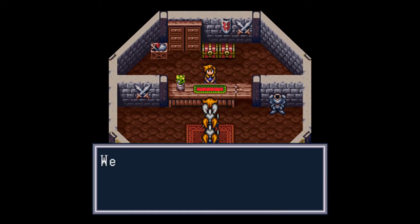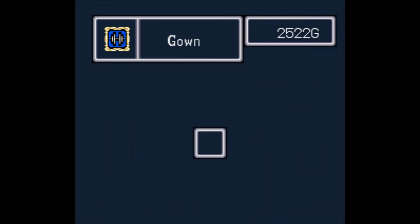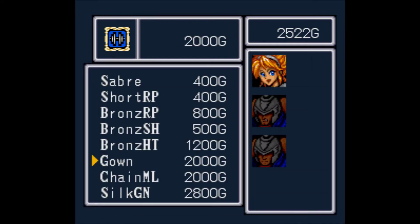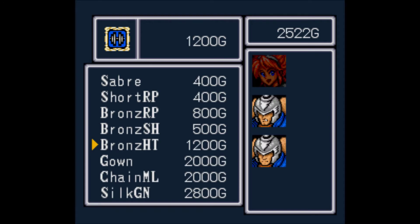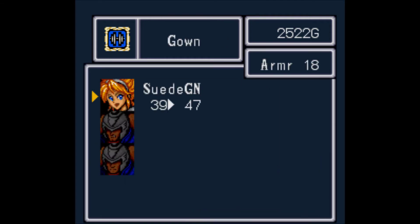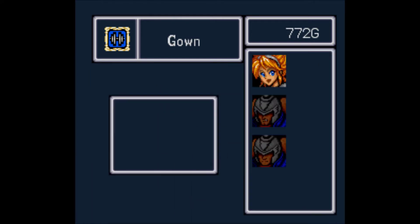Let's see what we've got here — a Gown. The more expensive piece of equipment actually provides less defense. What kind of sense does that make? I would not equip the soldiers — like I said, they're only temporary. Nina is the one you're going to equip. These are almost all gold, but eh.